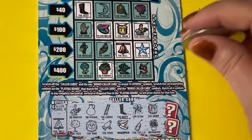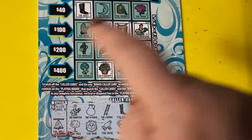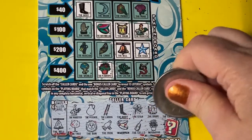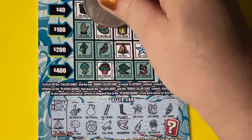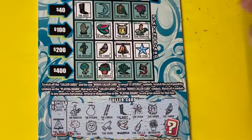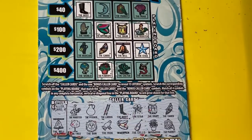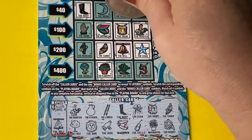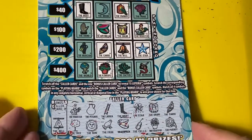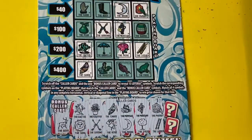Let's try the next one, ticket number 72. What do we need here? We need the hand for $100 — that would be great. Let's see what we get. We got the canoe. So now we have a chance at $200 with the musician. We got the parrot — the parrot's up there, but it's not enough to win on that ticket. So ticket 72 is not a winner.